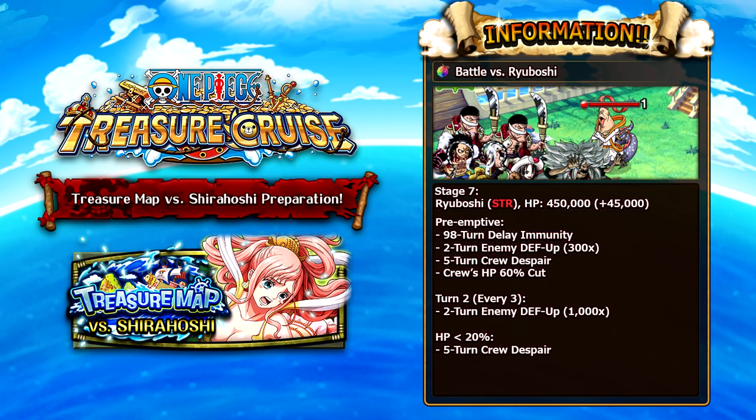The second Battle Rush boss is Ryuboshi, a strength unit with 450,000 health. His preemptive attack has delay immunity, two turns of a relatively large enemy defense up — so you need someone to remove or nullify that — and he despairs your team for five turns. With sockets, the despair goes down to a two-turn cooldown. He cuts your crew's health by 60%, and on turn two and every three turns afterwards he reapplies a defense up boost. Below 20% he despairs your team again. Straightforward fight: just bring a despair remover and a defense up remover or defense reducer.